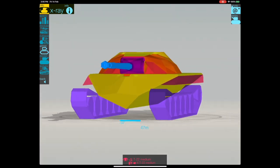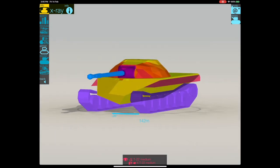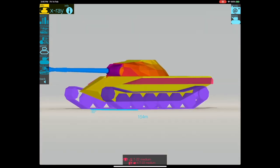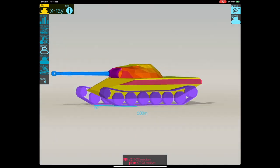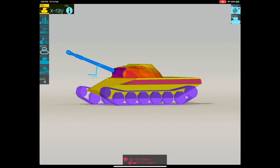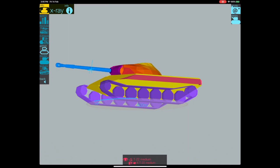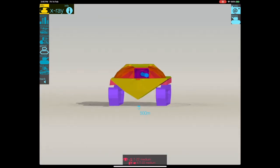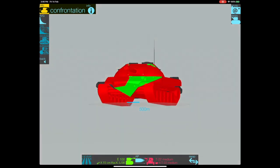Looking at the armor itself, the pike nose is weird — about half of it is impenetrable and the other half is easily pennable, so you have to wriggle and jiggle a lot. It has terrible gun depression, but it's a Russian medium. It does have a pretty thick turret and the sides have a nice amount of spaced armor — you can get bounces in this thing.